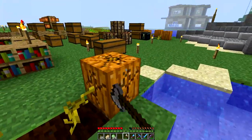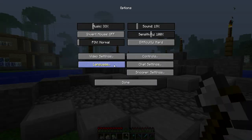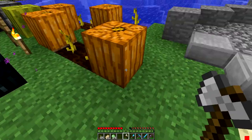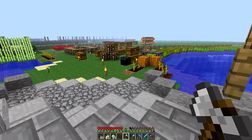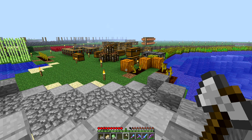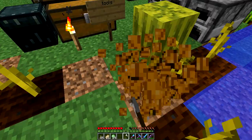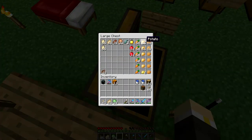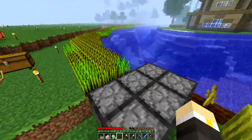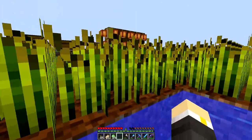Sorry guys, please forgive me — I had four Eyes of Ender but I used one. I went over there and I've never used one before. Also, I got a lot of potatoes now — very easy to farm. Bunch of carrots too; those are super rare mob drops now. I got like four carrots or something.